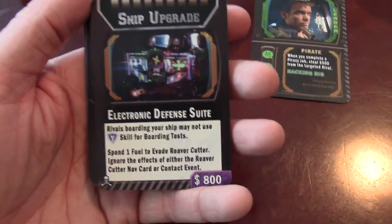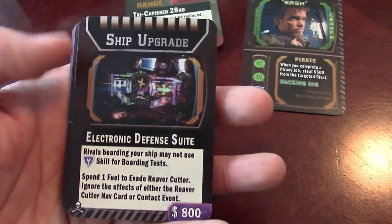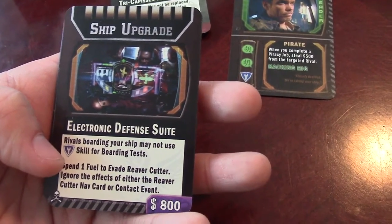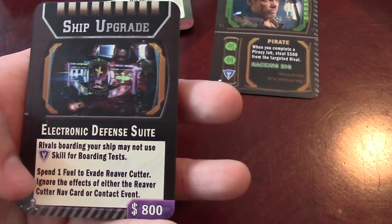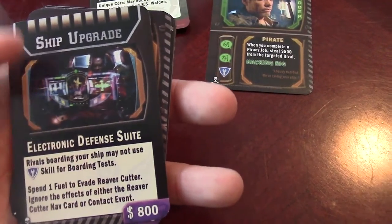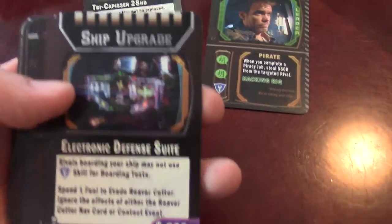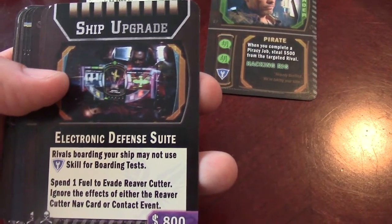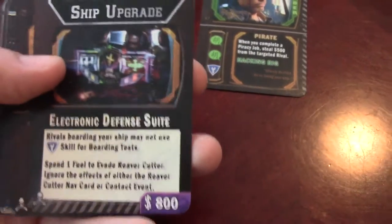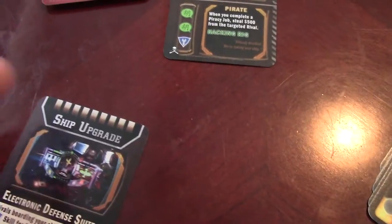Next up is a ship upgrade: the Electronic Defense Suite. The rival boarding your ship may not use tech skills for boarding tests — that's going to be huge. You can also spend fuel to evade a Reaver Cutter, so you don't need the pilot and mechanic like in the base set. It also says ignore the effects of either the Reaver Cutter nav card or the contact event — one or the other. For only $500, that is a steal, and there are two of them in the deck.